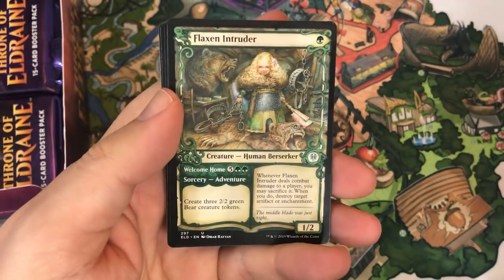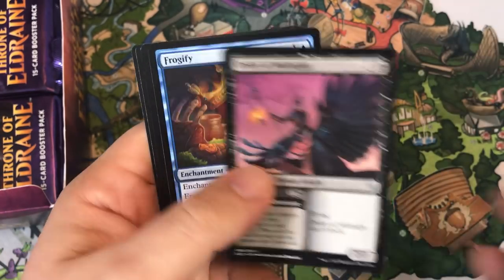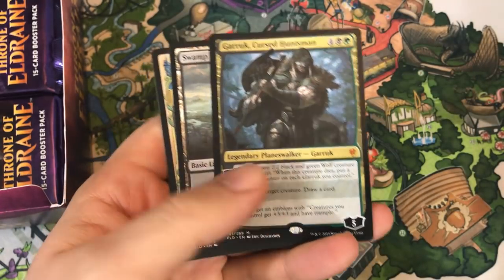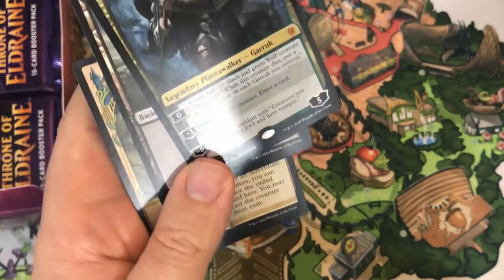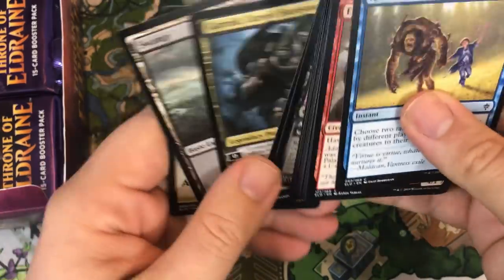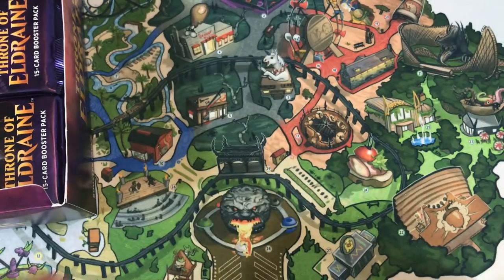There's one — Flex and Intruder showcase card. Very cool — I love that art. Order of Midnight, Frogify. Our rare is a Mythic: Garruk, Cursed Huntsman. It's been very nice; I played this in Limited — it was a bomb in draft. I had a not-great deck, but whenever I got this out, I just won. When I didn't get it out, I did not win — that was the problem with that deck.